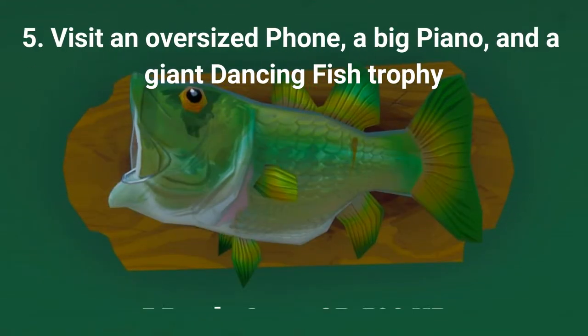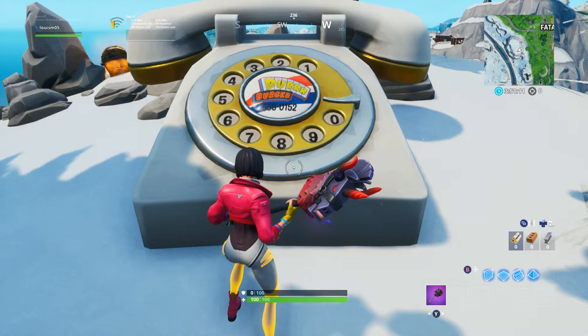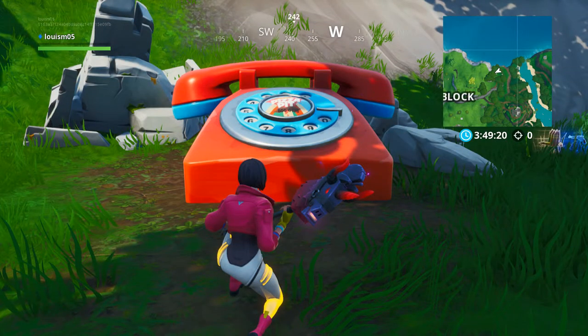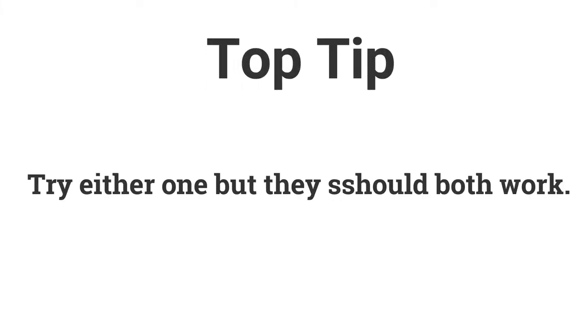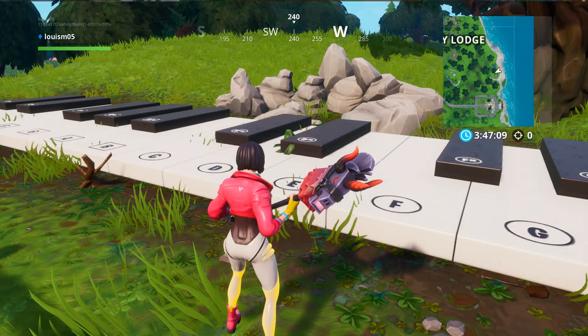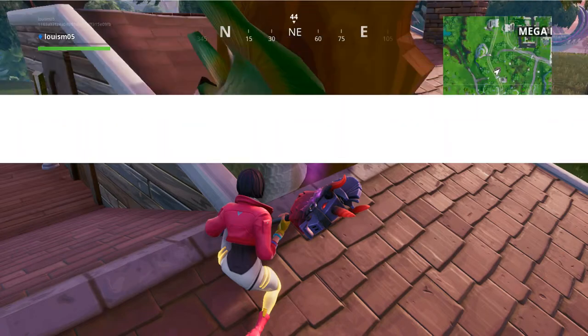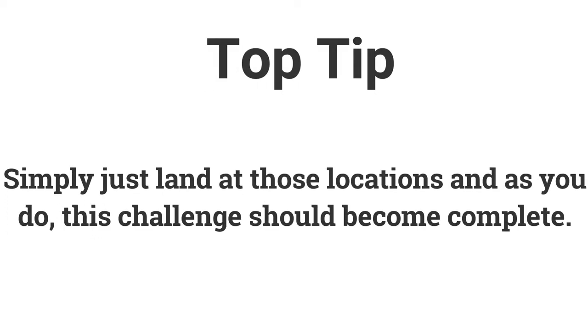The fifth challenge is to visit an oversized phone, a big piano, and a giant dancing fish trophy for 5 battle stars or 500 XP. The oversized phone can be found either south west of Fatal Fields or north east of The Block — the challenge may count for either. The big piano is just south east of Lonely Lodge. The giant dancing fish trophy is on top of the small house between Mega Mall, Dusty Divot, and Salty Springs. Simply visit all these locations to complete the challenge.